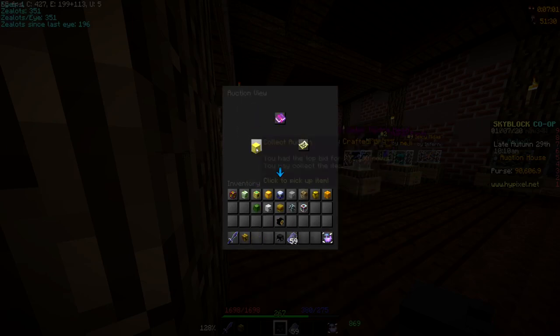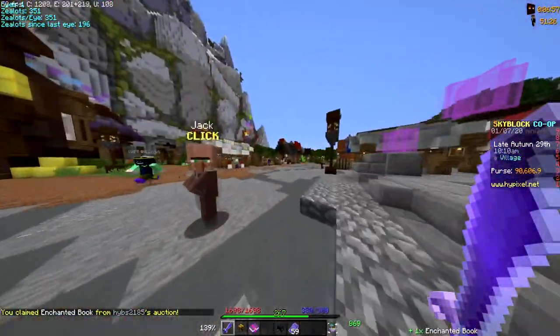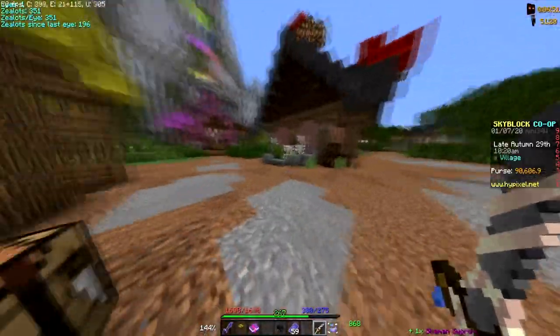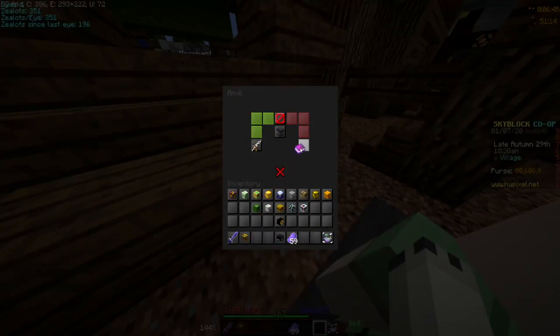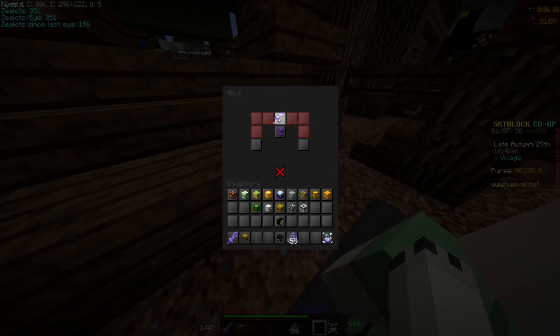Let's collect this and see how much it's gonna cost to put on the shaman sword. I actually got to get the shaman sword out and we'll head over to this merchant that has the anvil, the weapon smith. We'll put there and there — 177 levels. So I'm gonna do that. Click to combine and boom, look at that thing.